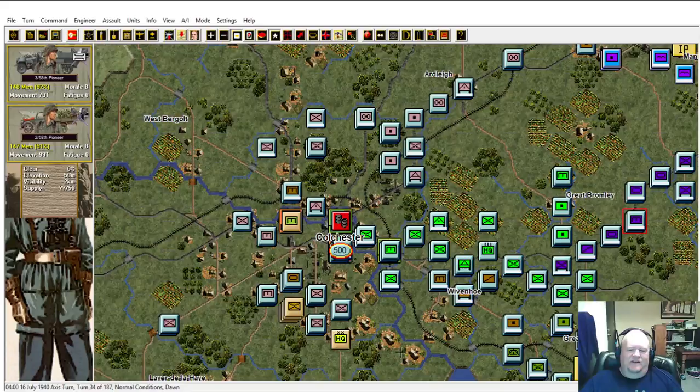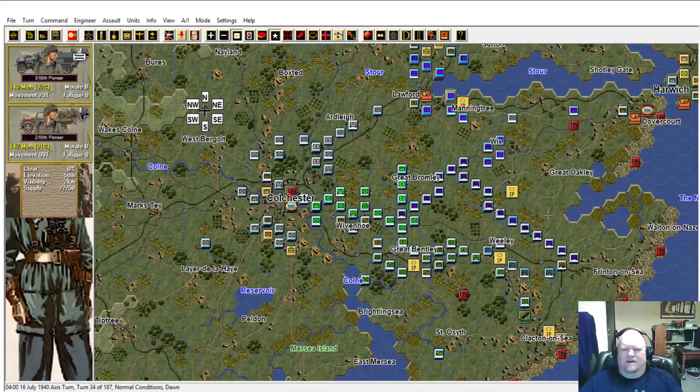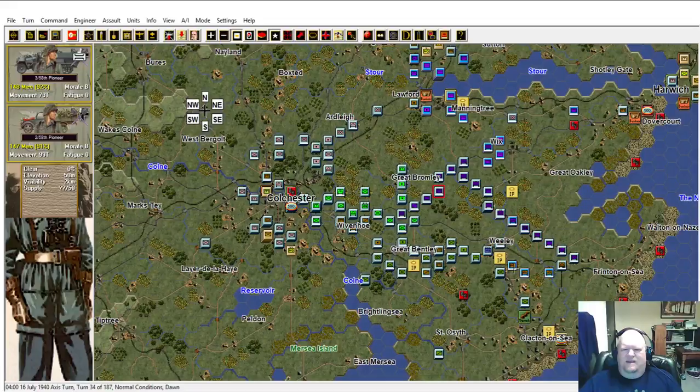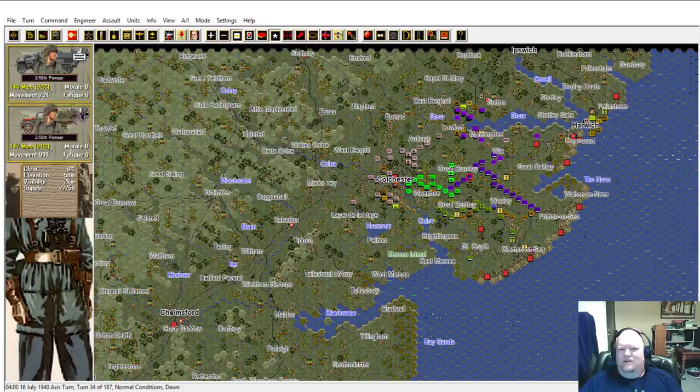The overall plan is the 30th Infantry Division will finish clearing Colchester and then I'll probably push them down toward Mersea Island. The 22nd Glider, after Colchester's taken, will peel off towards Halstead. The 7th Fallschirmjäger up here is going to clear from Boxford, switch over to Lavenham and secure that northern flank.